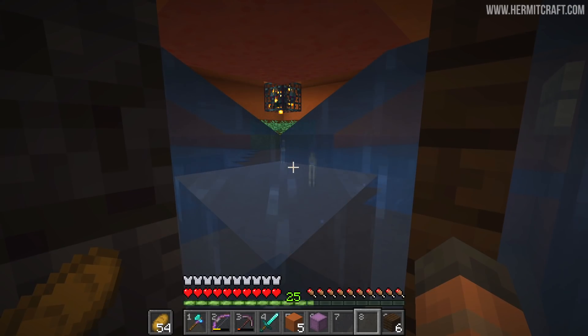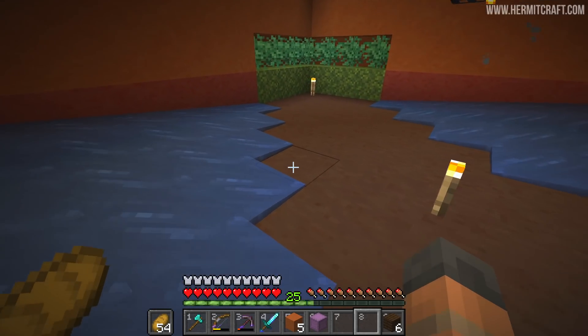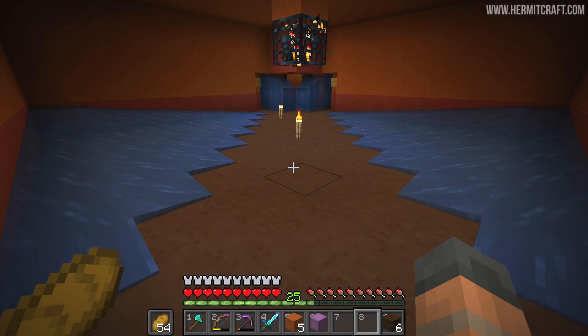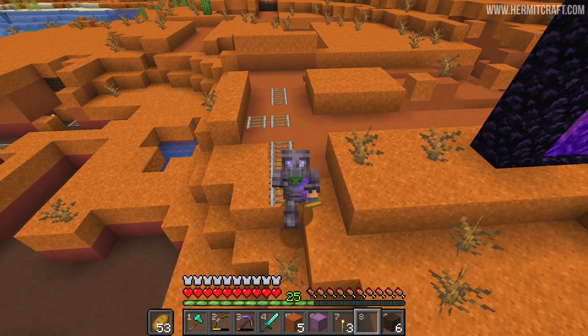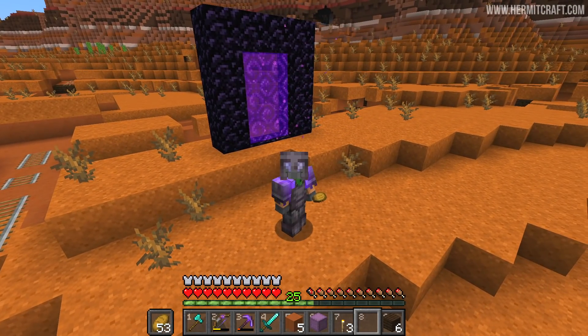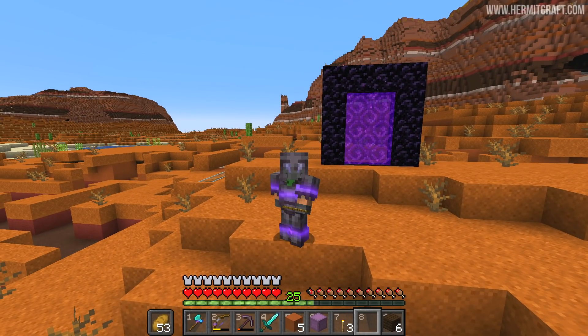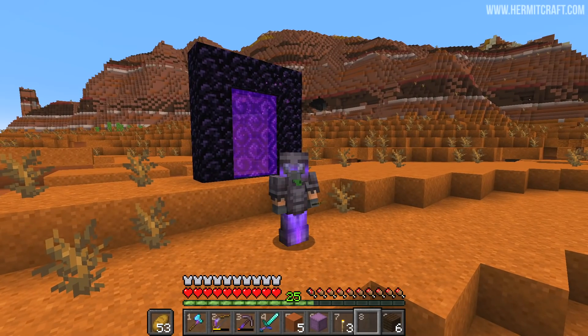Over here we have this really cool collection area that just funnels all of the cave spiders every time to this single spot and all of their drops get caught by the water as well. They land on these hoppers or get pushed onto them by the water and everything collects here in the chest. And as you saw in the time lapse, this thing works exceedingly well. All the cave spiders pretty much either end up in front of the player or they get killed so that more can spawn. The floor that we've discovered is that the floor here allows other mobs to spawn, so I'll come back here another time and fix that up.